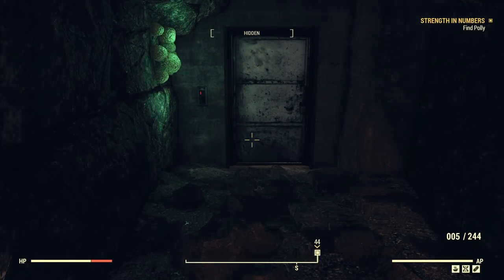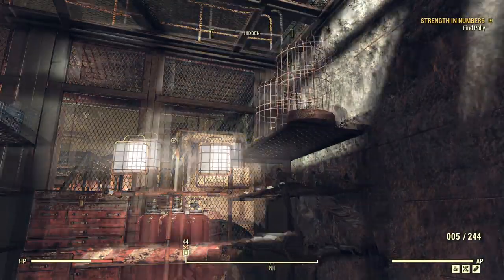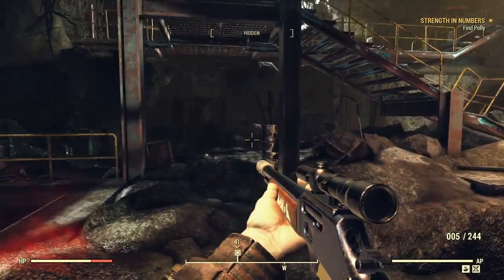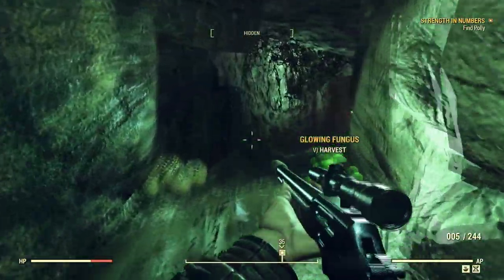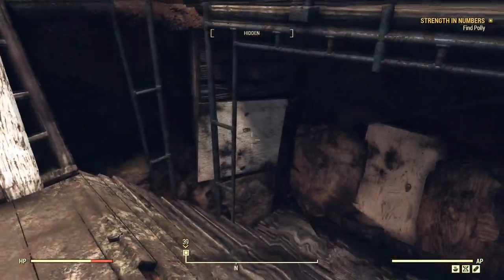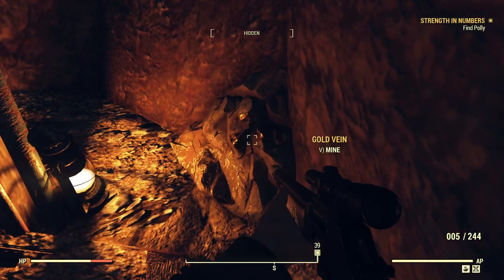I don't know if I remember that from when I was here before. That's mighty interesting. Speaking of interesting, there's some canary cages there — you know about canaries and coal mines, right? Very interesting. A couple more dead Scorched down here. Polly's down this way, I guess. I don't remember this hole here. Oh, there's some gold — I'll mine some gold, I guess. Gold is worth something to somebody.